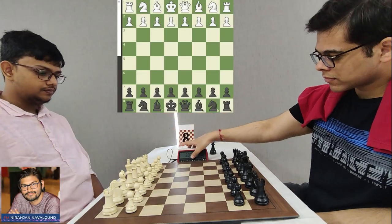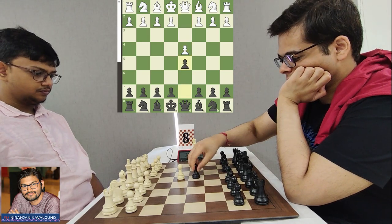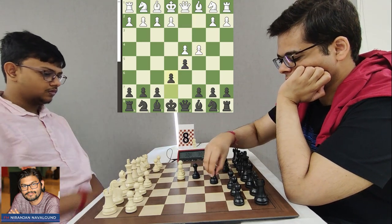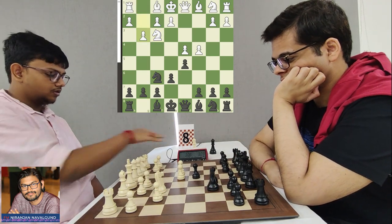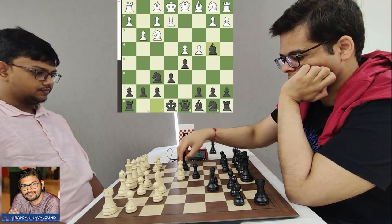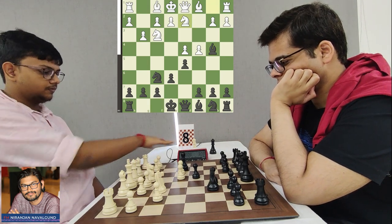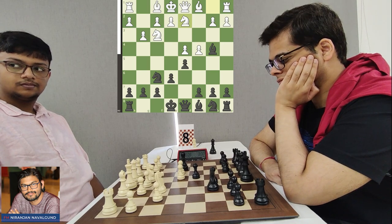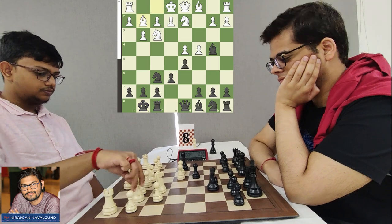We have the handshake between India's latest Grandmaster Mitrabah Guha and National Master Sahil Tiku, who runs the YouTube channel Chess Assist. Knight F3 and Knight F6 are on the board, and Mitrabah says welcome to Catalan, followed by Bishop B4 check. Mitrabah responds with Knight BD2, though Bishop D2 is far more common — he is trying to surprise Sahil.